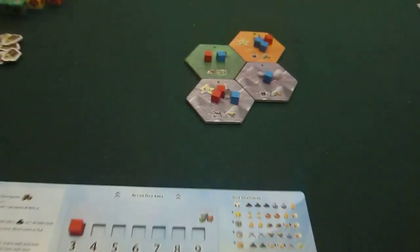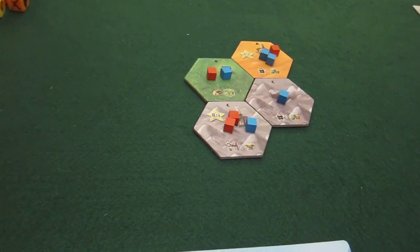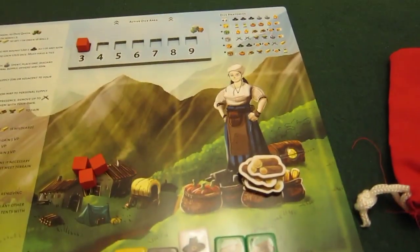I can't do any actions, so that's the end of the round. In cleanup, there are no factories I want to activate — I quite like having the eight-point tile as is — so we move on to the next round.